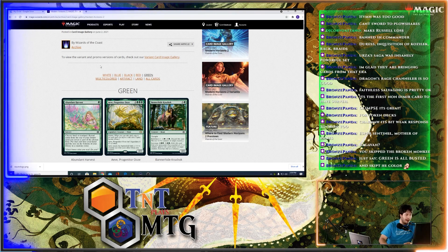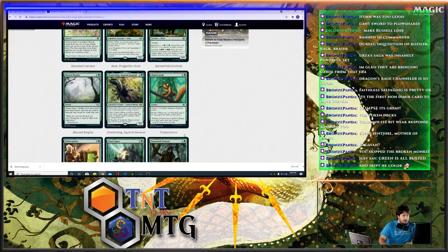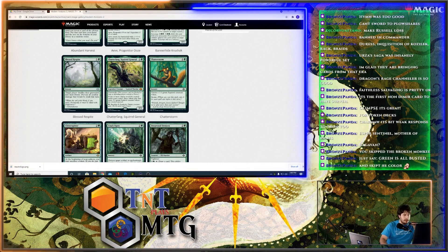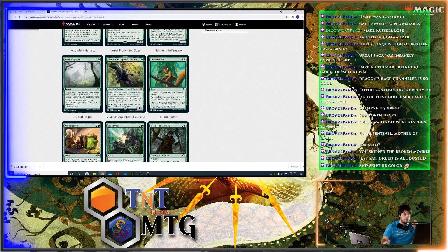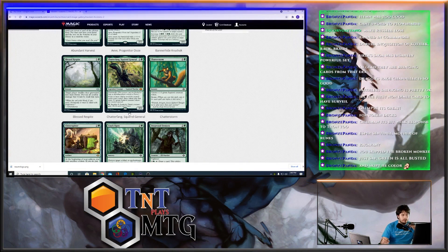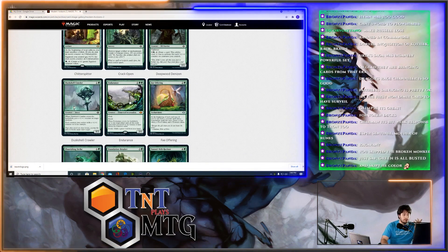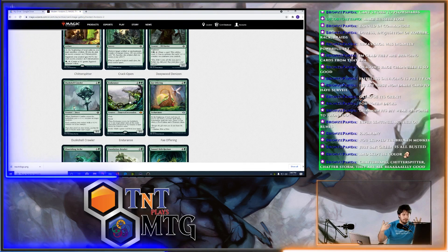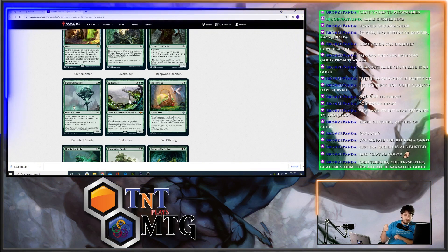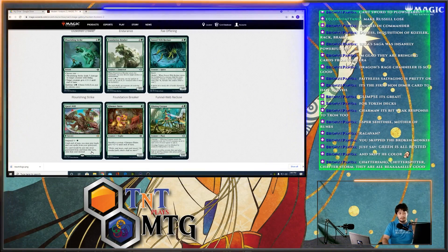Just say green is all busted and skip the color. Abundant Harvest is just another way to filter through your deck. Chatterfang, the Squirrel General: squirrels finally get a Commander. It's green-black, you can sacrifice X squirrels and a target creature gets +X/-X. If one or more tokens would be created under your control, those tokens gain that many additional 1/1 Squirrel creature tokens. Endurance has flash, reach — whenever it enters the battlefield, target player puts all cards from their graveyard on the bottom of their library in random order. You can cast it via Evoke by exiling a green card from your hand.